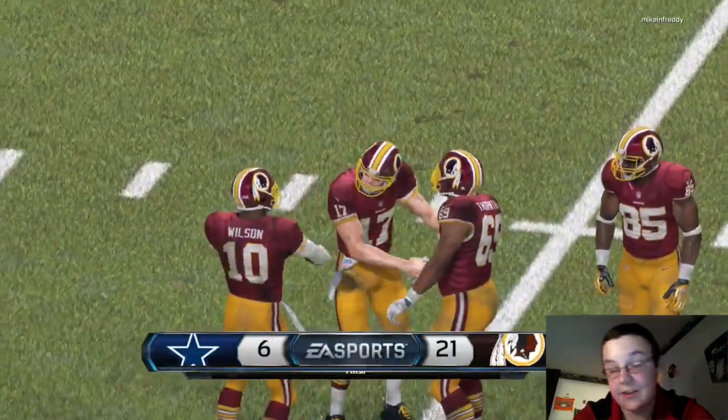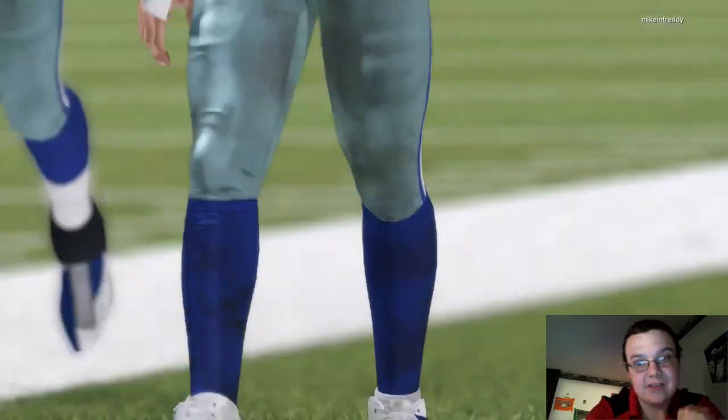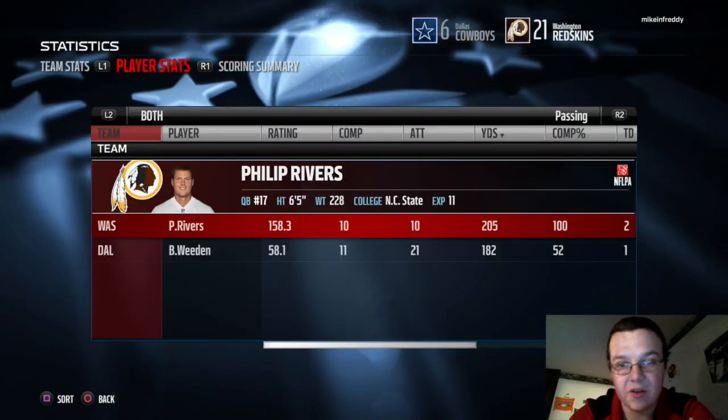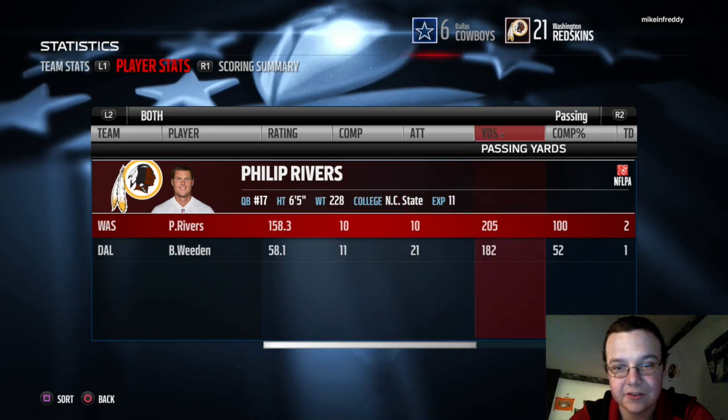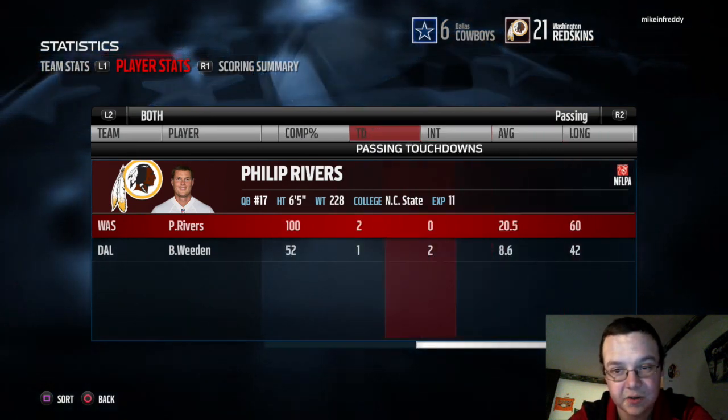We went 21 to 6. Let's look at Philip Rivers' stats — 10 for 10, 205 yards, perfect completion percentage, two touchdowns.